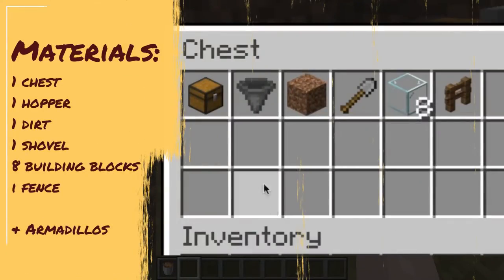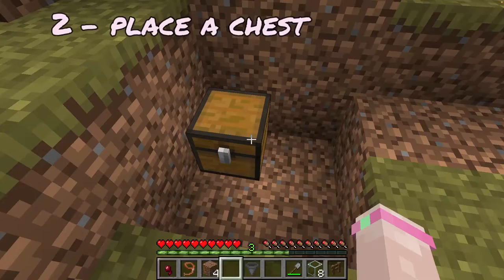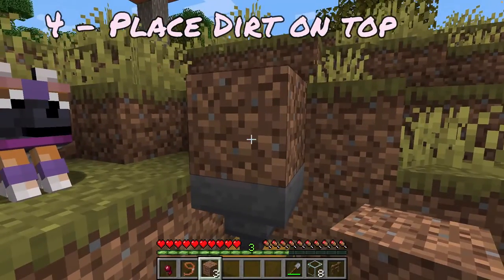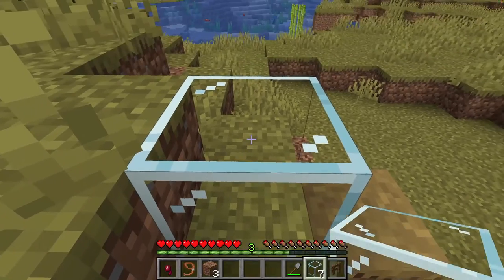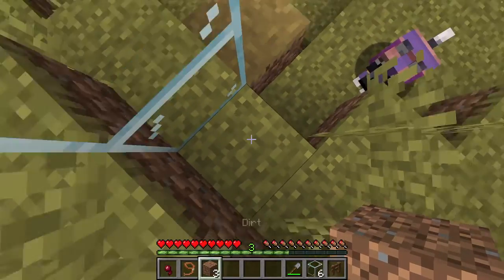These are all the things you need — that's it. And of course you need some armadillos. Start by digging a little hole for your chest and place the hopper on top like this. Now place a dirt block on top and give it a whack with your shovel. That turns it into a path block, and that's important because path blocks are not full blocks so the hopper can suck things right through and put it into the chest.